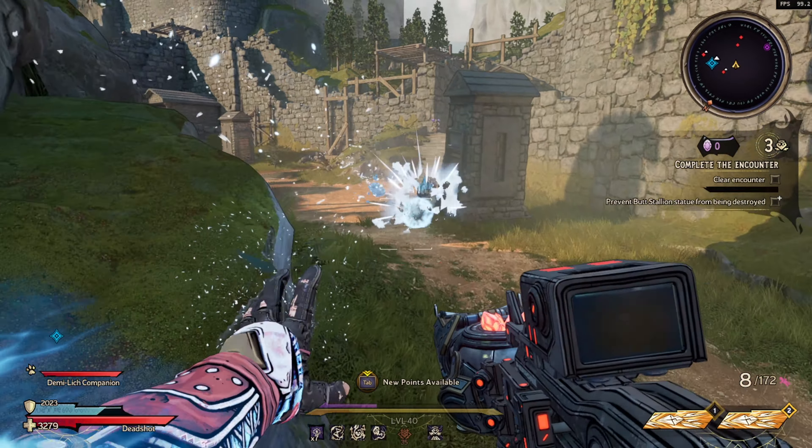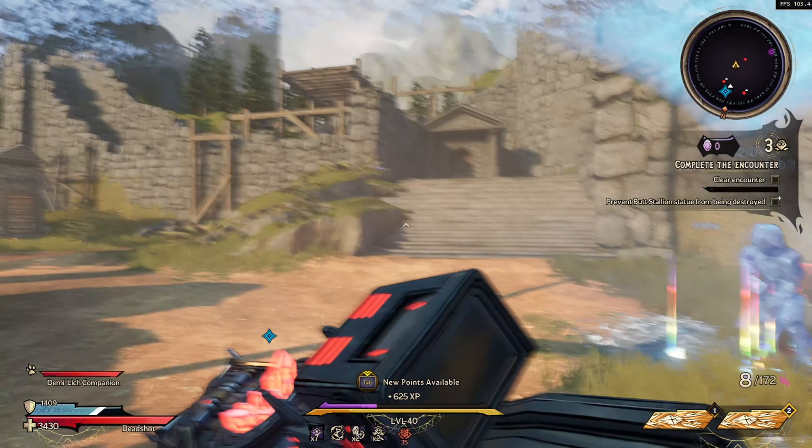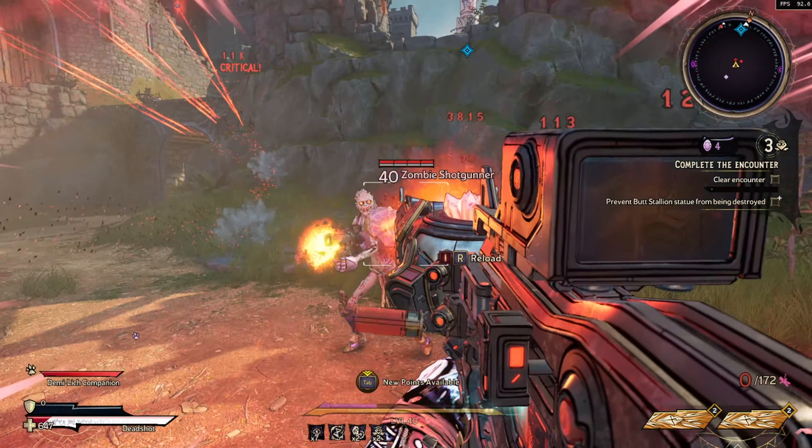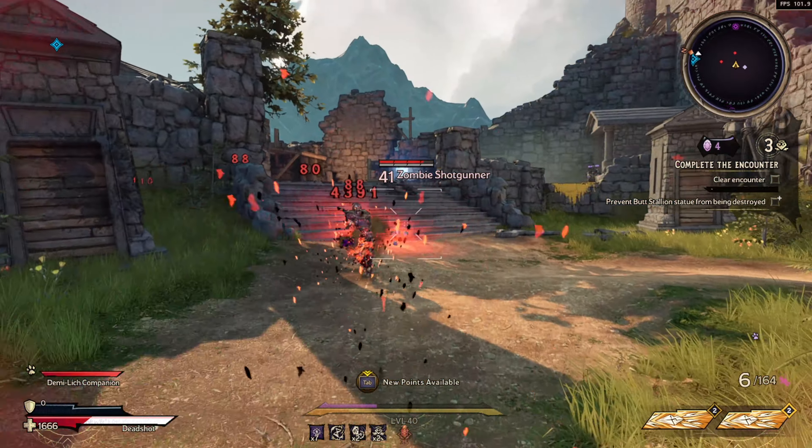What's going on guys? It is Insanity here and welcome to today's video. In today's video, we're going to be talking about the Divergent Shotgun in Tiny Tina's Wonderlands. This is a Furior Shotgun. It isn't necessarily the most powerful thing, but it's fun to mess around with.